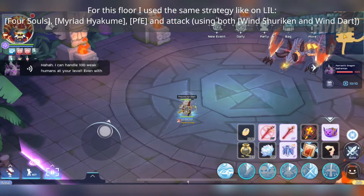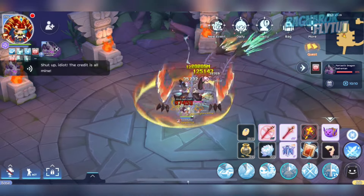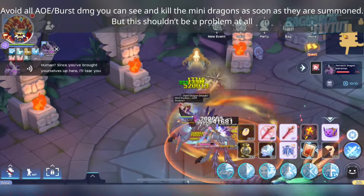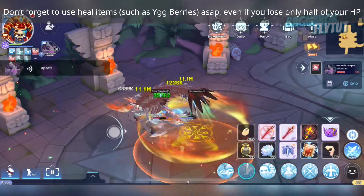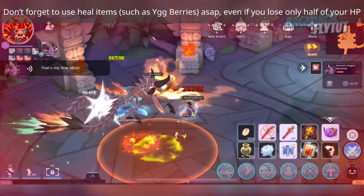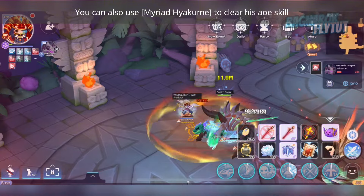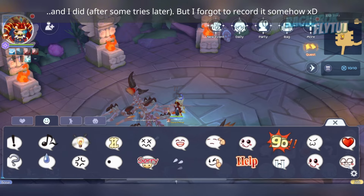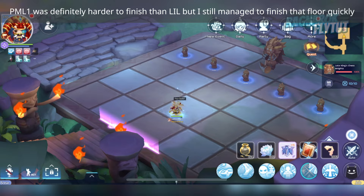For this floor I used the same strategy as on Lost Isle Legend. Avoid all AOE or burst damage you can see and kill the mini dragons as soon as possible — this shouldn't be a problem at all. Use heal items as soon as possible, even if you lose only half your HP. You can also use Myriad Hyakume to clear his AOE skill. I got an instant death, but on my third try I finished the floor — though I forgot to record it. PML1 was definitely harder than LIL, but I still managed to finish it.